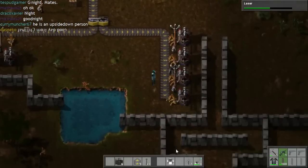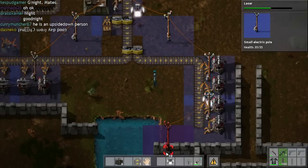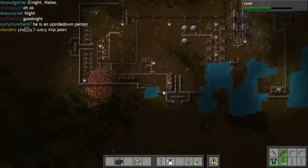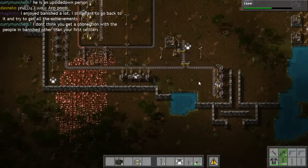So we've got some defences down here now as well, but I do need to actually connect you to the power. There we go. And the light down here would be useful as well.